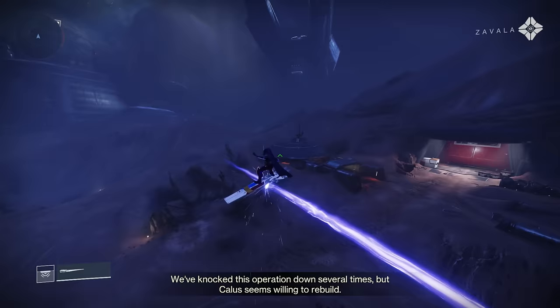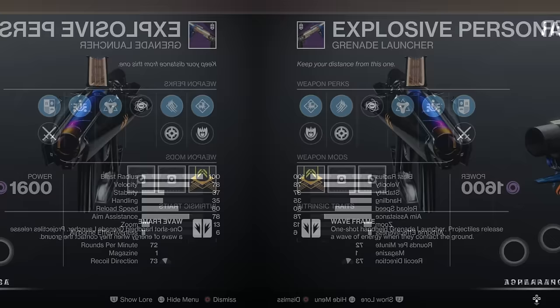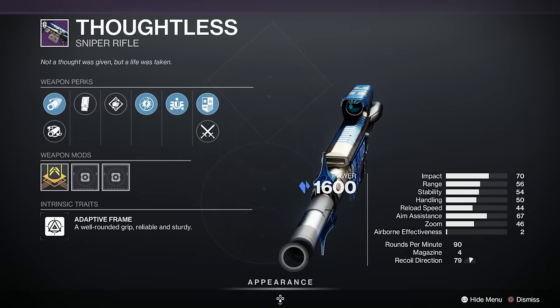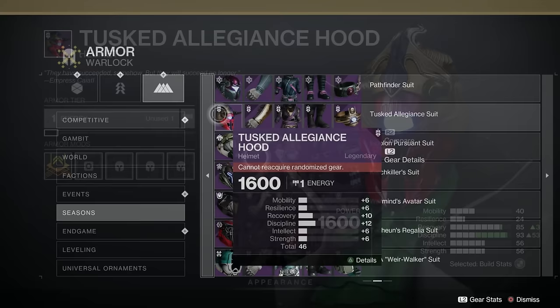For the Vox Obscura exotic dungeon, you're going to get the Dead Messenger, which is the exotic, of course. The weapons are from the Season of the Risen: the Explosive Personality Grenade Launcher, the Recurrent Impact Machine Gun, the Under Your Skin Bow, the Sweet Sorrow Auto Rifle, the Thoughtless Sniper Rifle, and the Peace of Mind Pulse Rifle. And the armor set is the Tusked Legion set — quite nice actually, with a glowy eye on them. Lovely set.